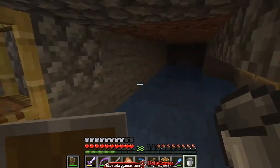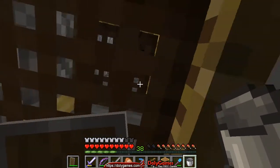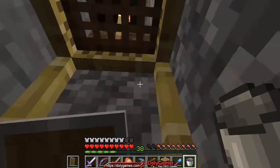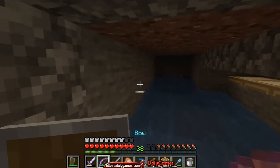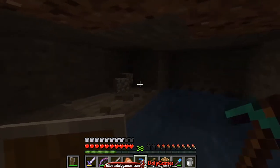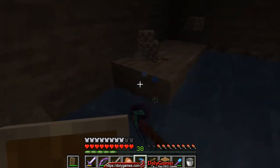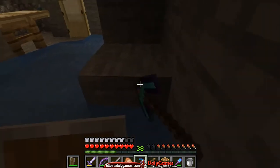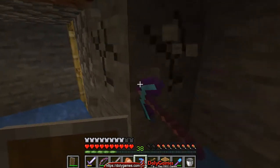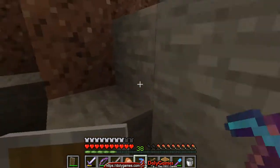And over here will be the killing place. Now I do have a torch up there that I will need to remove. And once I start removing this wall, they might start appearing. So it's a little bit dangerous to do this while the spawner is basically active.